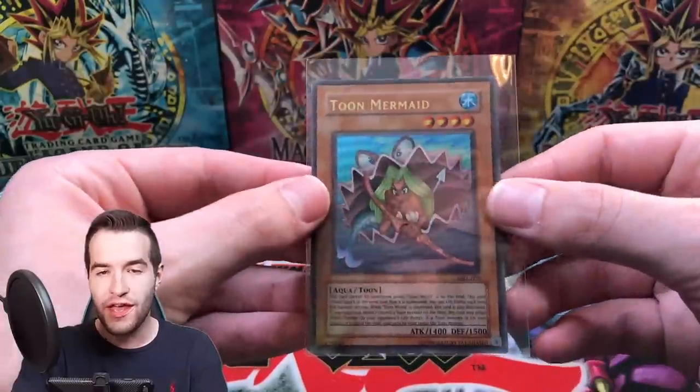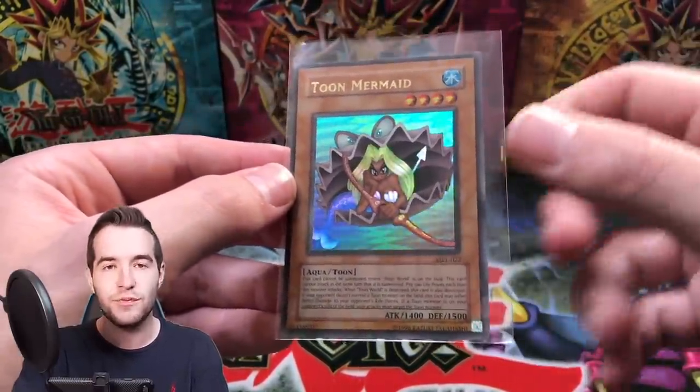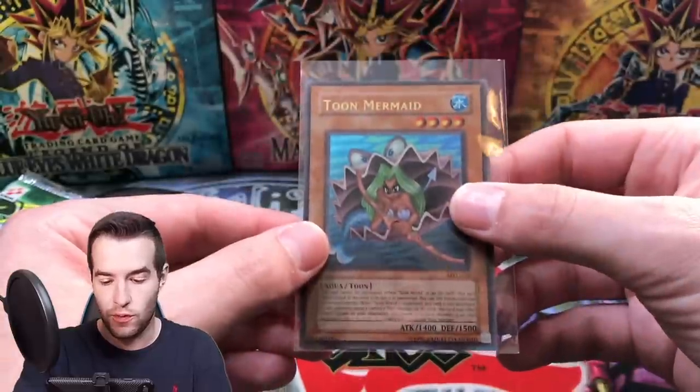We've had a ton of misprints out of these Pharaoh's Servant and MRL packs. We had the reverse foil Imperial Order out of Pharaoh's Servant, and now this Toon Mermaid with everything shifted down. I have seen this before but it's somewhat uncommon - I've only pulled something like this once before. Really cool.